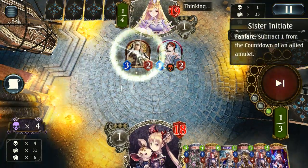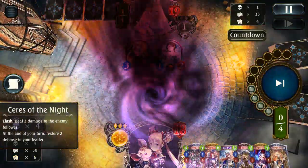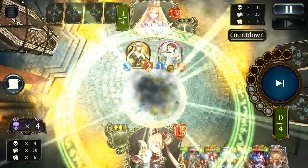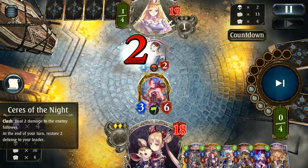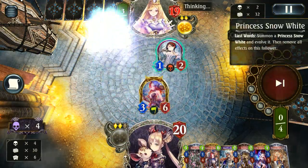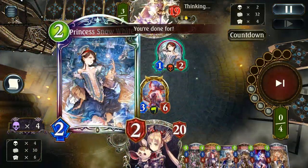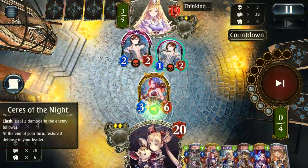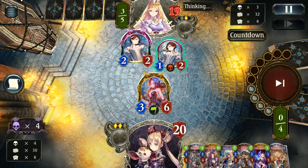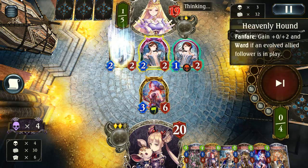Seras is perfect for dealing with a lot of these Haven followers. It's not so good against Elena, but against the current board it's going to do fairly well, dealing with the Snow White and the 3-2 really nicely without taking any damage. They play another Snow White, this time throwing out the Evolve. The only play I question from my opponent — he decides to attack the Seras, which just kills his Snow White. Whether he doesn't know what Seras does or he's just hopeless, I'm not really sure. I couldn't understand why you'd want to do that and then play the Heavenly Hound anyway, since you already used your Evolve.